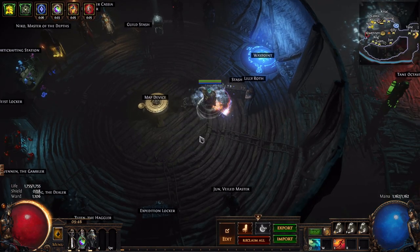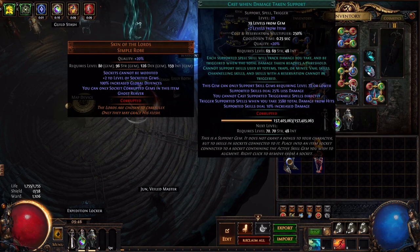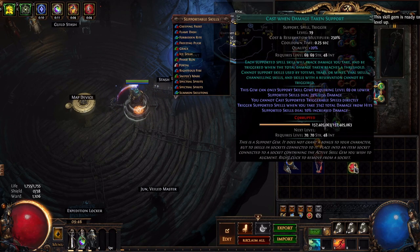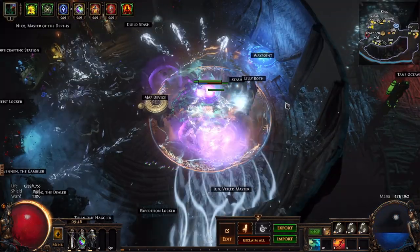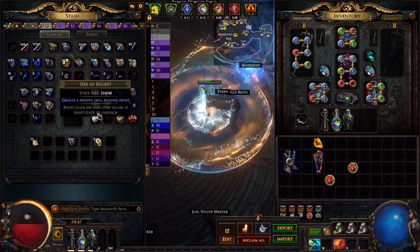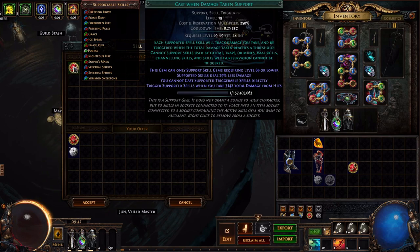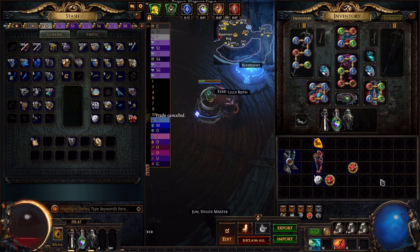When you want to swap to Skin of the Lords, you want level 19 Casting Damage Taken. If you have a level 20 version, you can use an Orb of Scouring and sell it to the vendor and it will reduce the gem level - that's one tip for you guys.